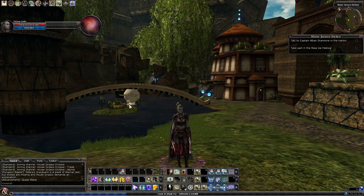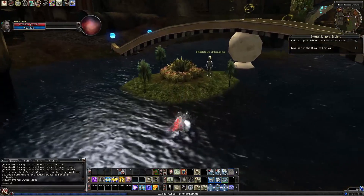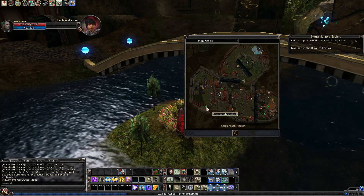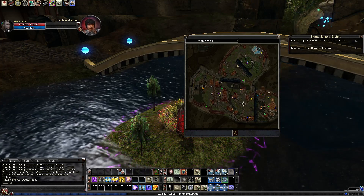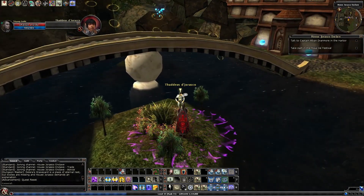Our quest giver is right on that island over there — that is the Jurasco, so let's go see what he's got to say. Note that this little island is in the western part of House Jurasco, right near the portal to the market. If you came from the teleporter you'll need to head up the hill, and if you came from the airship you'll have to go down the hill and back up.